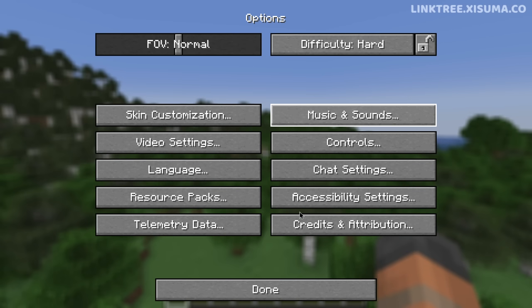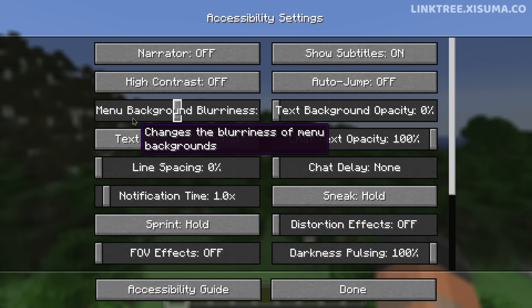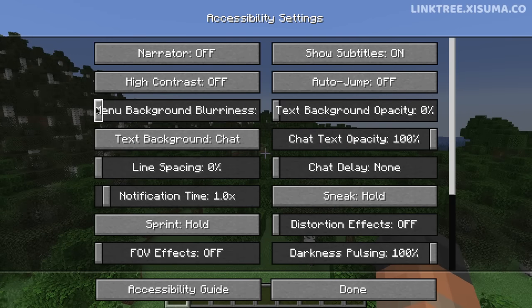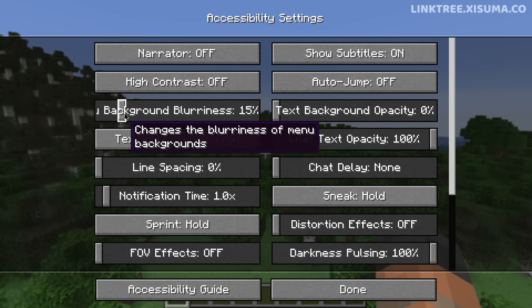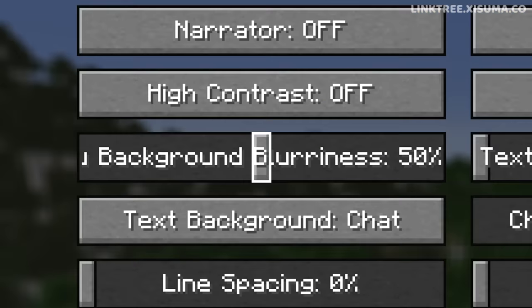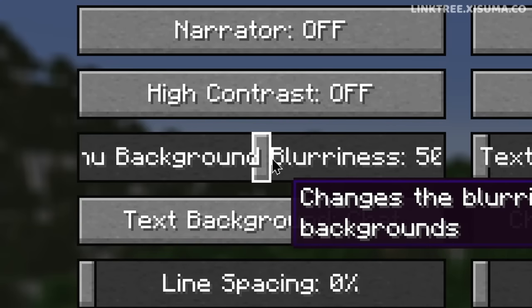We can go into the accessibility settings and there's a new option: background blurriness. If you slide it to the left, the background becomes clear. Go all the way to the right and we really increase that blurriness. By default it's set to 50% in the middle.